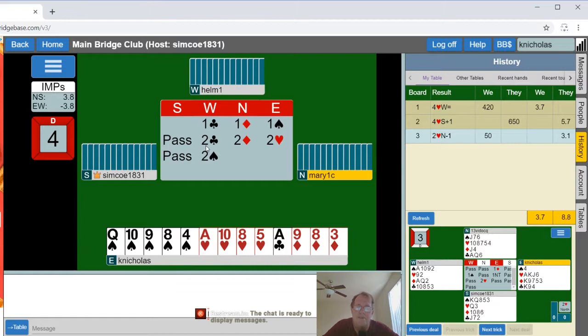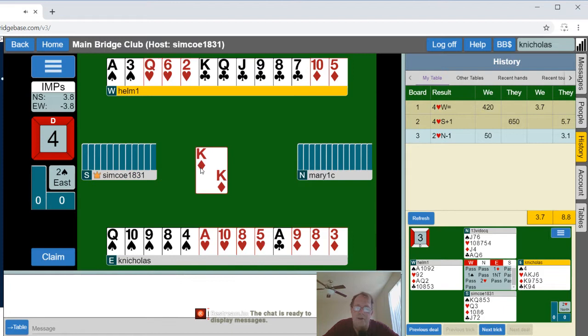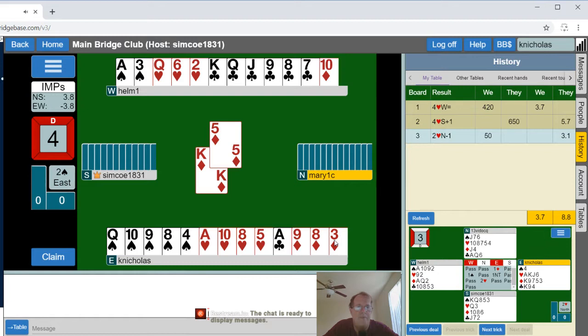Partner likes my spades, which doesn't generally make me happy but we're only at the two level. By naming two majors, partner might well have picked the better of the two or just gone back to clubs. Going from the two to three level is not a lot of fun. Partner should have left it at hearts — but whatever, let's play it out.